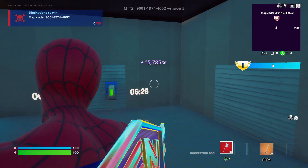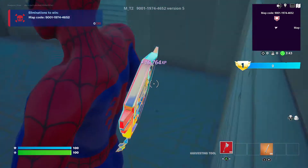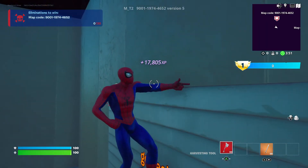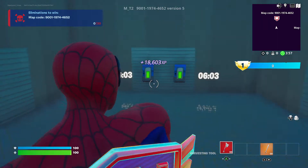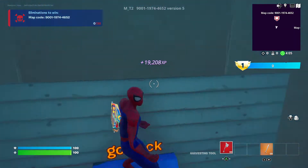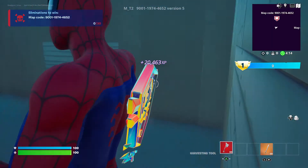We have six minutes left so I'm just gonna chill here getting XP. If you just stand still and emote, going on top of this will give you so much XP — it tricks the game, and every time you redo the emote it gives you more XP. This may be vaulted by the time you see this, but make sure you share this with all your friends to get to level 100. My goal is to get to level 220.